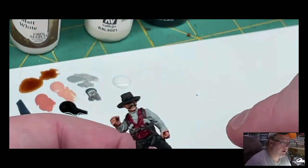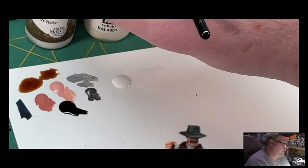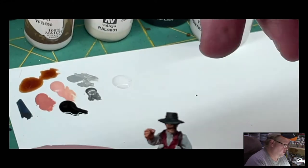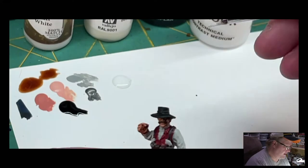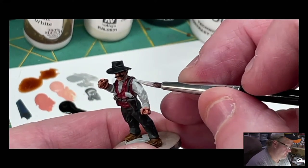We're going to go ahead and do his shirt now. I'm using matte white, Army Painter, thinned down about three contrast medium to one matte white to kind of give us a white contrast paint.